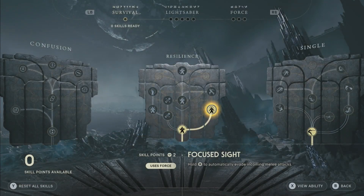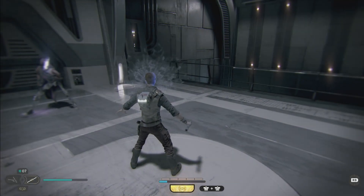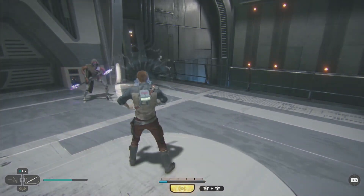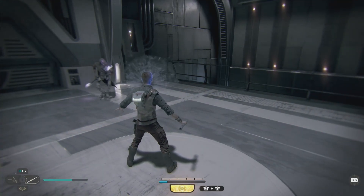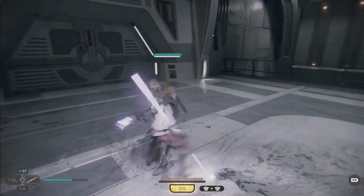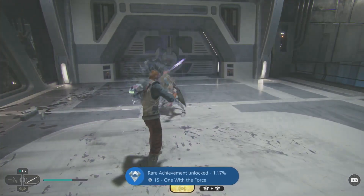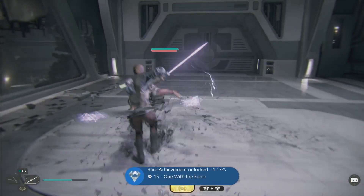You do need to use skill points for this achievement. However, it's easily farmed with an isolated enemy because the Focus Evade ability doesn't inflict damage. Although it does use Force Juice out of your meter at the bottom, so the whole thing just becomes rather tedious. You may need to adjust your position should you end up in a stalemate with the enemy where you're using Focus Sight and they're not attacking.